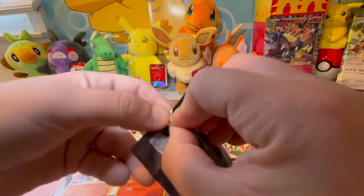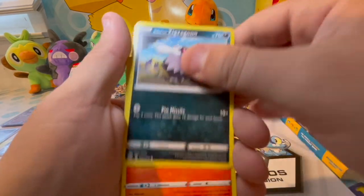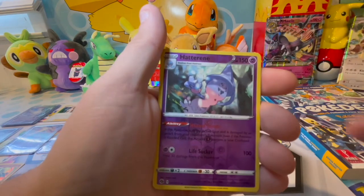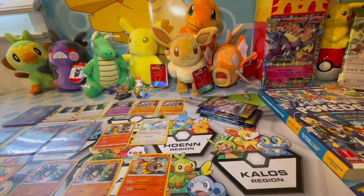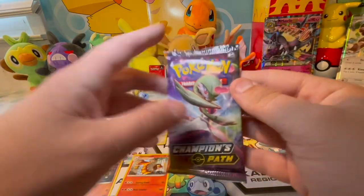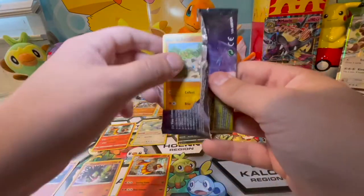Back to Champions Path — really want the VMAX Charizard. Pack contents: Machop, Zigzagoon, Vulpix, Rock Rough, Pearleon, Haterine, and a Galarian Obstacoon. We've got a couple packs left and I predicted two Charizards but we haven't got one yet — I'll be happy with just one at this point.